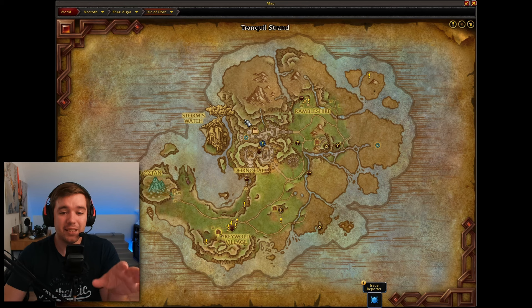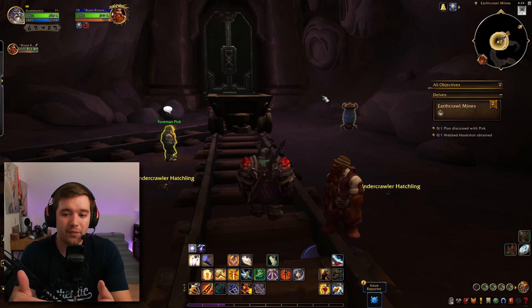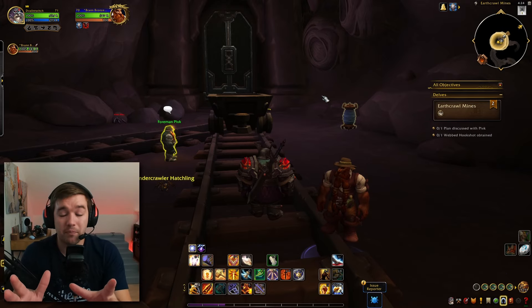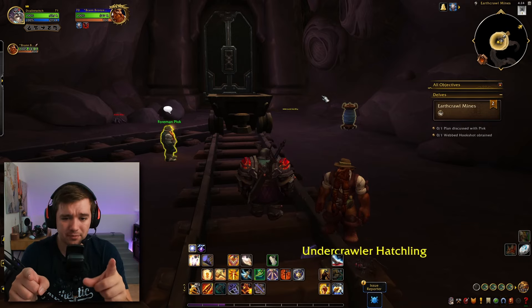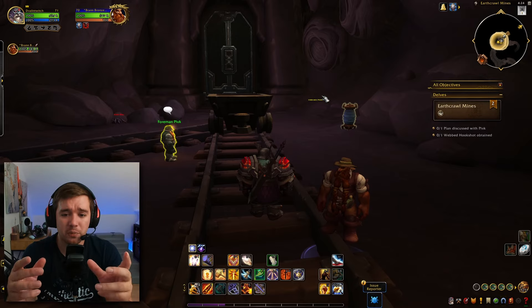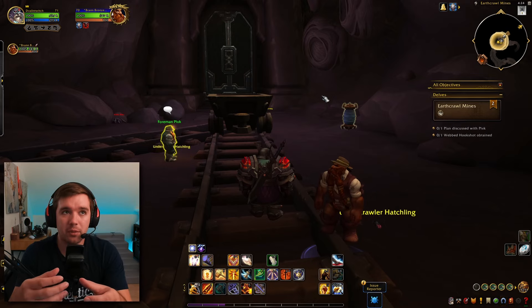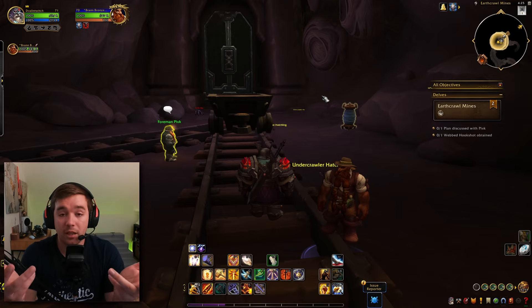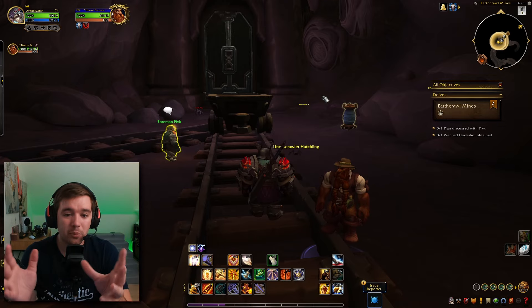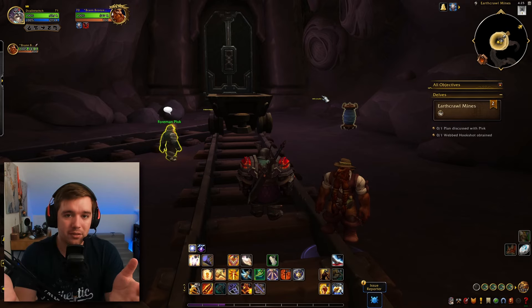Each Delve is different — they're kind of like a normal dungeon with a story to tell, but they've added mechanics and randomness to each one. Every time you do the same Delve, there's supposed to be some random mechanic that makes it a bit different. There can be a bonus boss, a middle boss, a parcel, or lots of other things. The main objective stays the same — for example, saving the miners from the spiders in here.